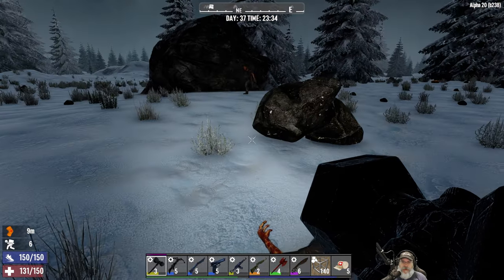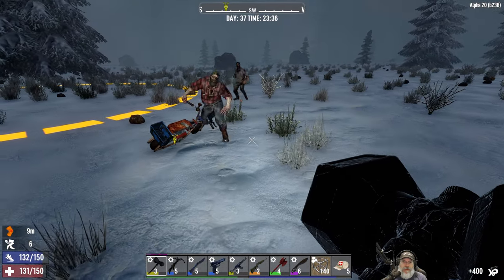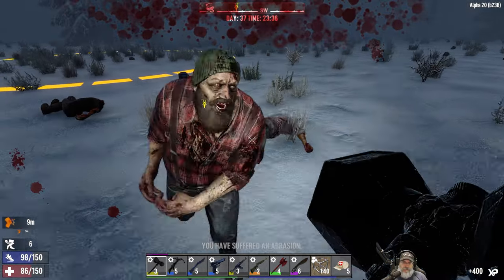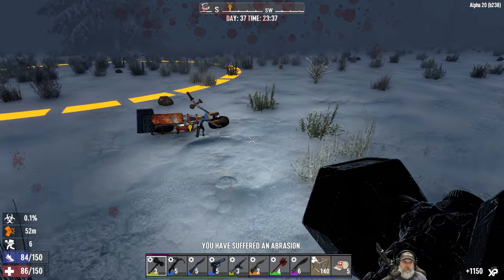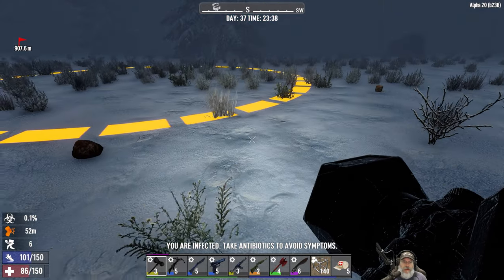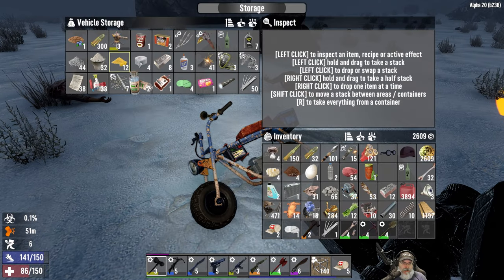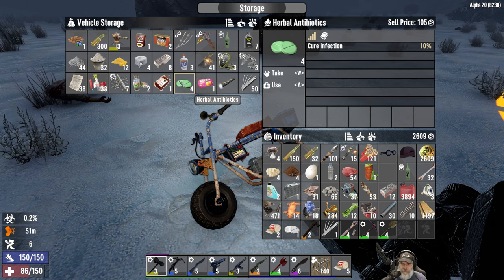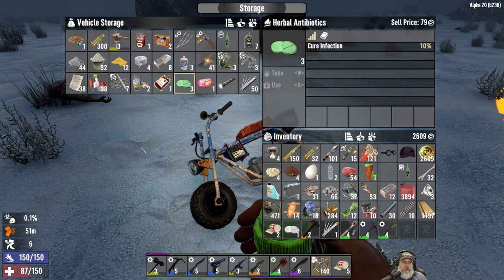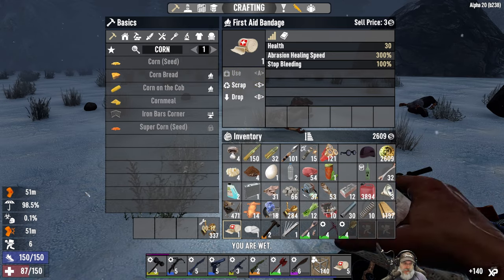They just keep coming. Hey, get off my bike! We got infected and an abrasion. Do I have any honey? No, but I do have these. No honey, so let's take one of those. Got a bandage here for the abrasion.